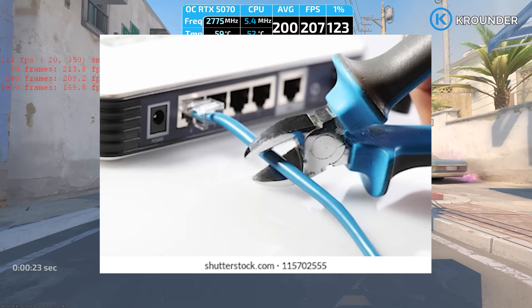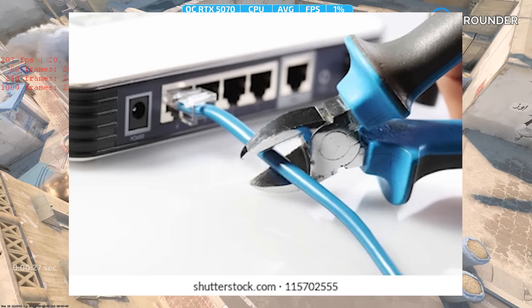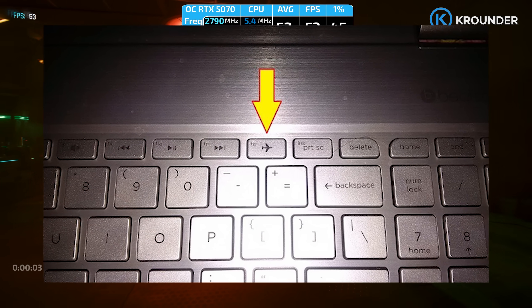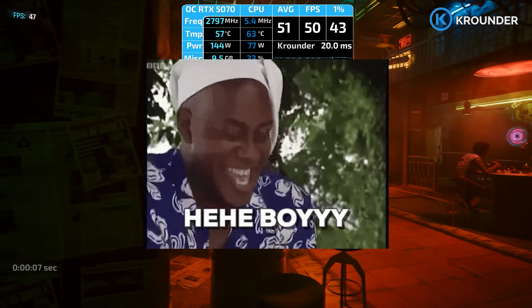So step one: unplug your internet before you do anything. Ethernet cable out, WiFi off, or just disable it in Device Manager. We're going full airplane mode because the second Windows boots up after removing drivers, it will immediately start downloading whatever crusty driver is sitting on the Windows Update servers.